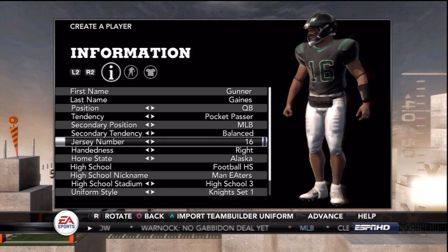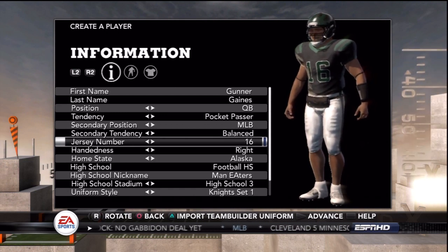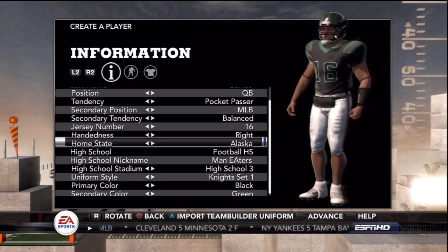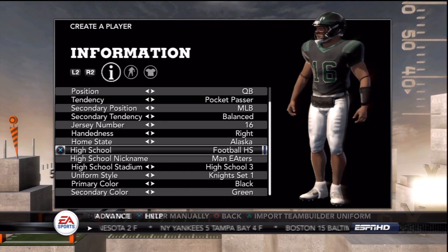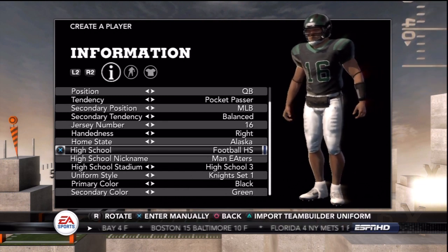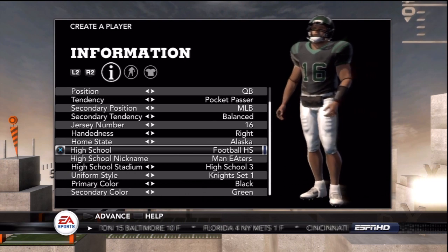The secondary position is middle linebacker, so here in high school you're going to see a little bit of that. Obviously this guy is going to football high school in Alaska — the Man Eaters — much like Shane Falco, just putting out the quarterback recruits like no one has ever seen before.